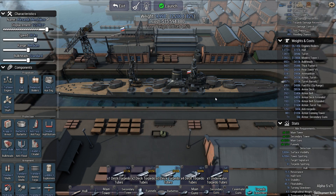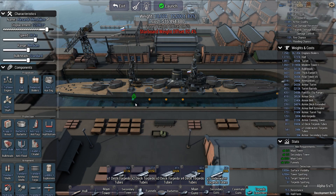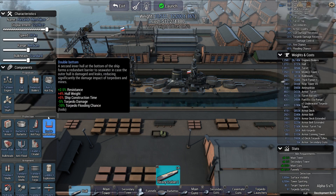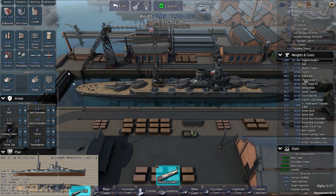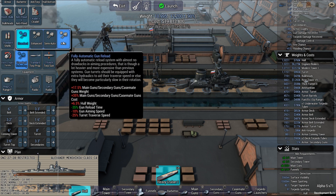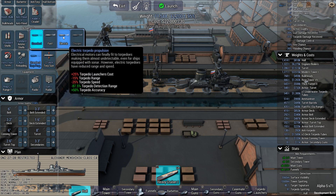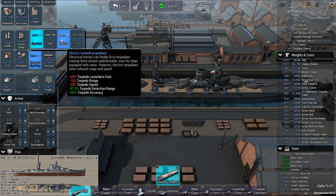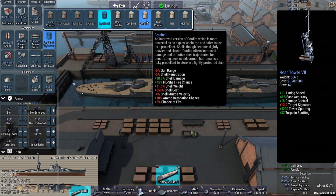Torpedo tubes — three right there, underwater. And I really wasn't caring about that right there. I'm going to give it some radar, even though it probably didn't have radar historically. Do I want it to go fast? We're doing it — I usually don't try that but let's give it a shot. Duke Cordite.